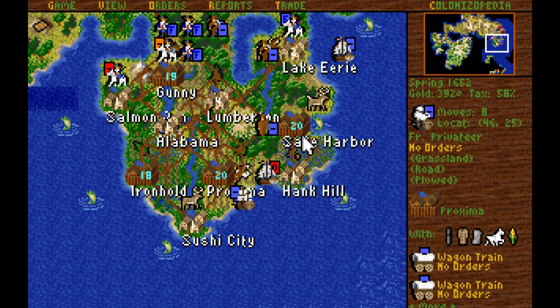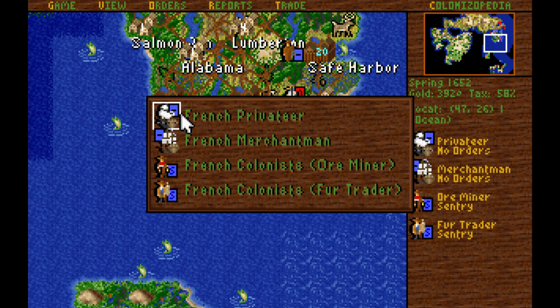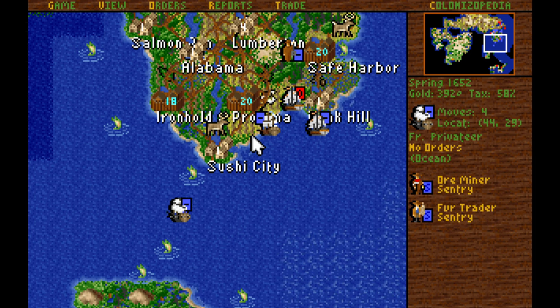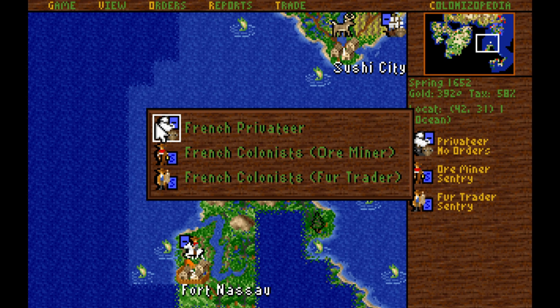There's an English frigate sitting right outside of Proxima. We'll see if we can slip past him with the Privateer — we did indeed. We could take a shot at it — I think we'd be on roughly equal footing — but I don't see much point when I could just attack with my regular frigate. So we're just going to move away from the English frigate instead and go hunting for some targets over here by Fort Nassau.